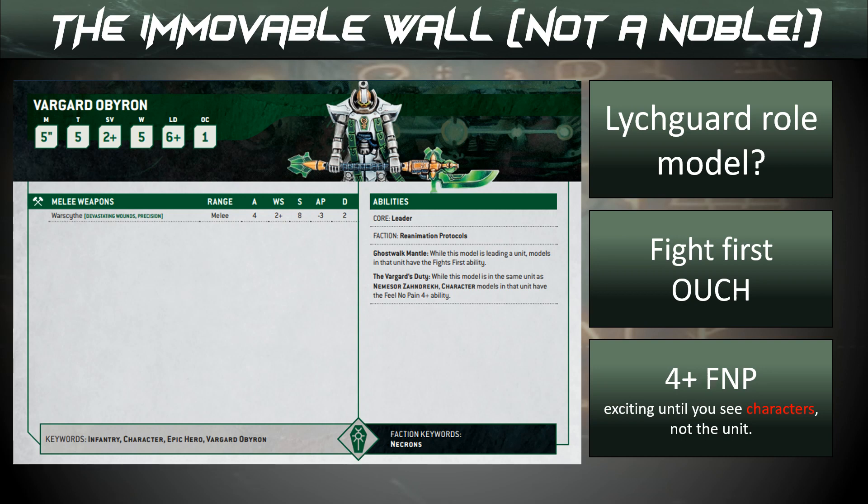I think he's some kind of Lich Guard role model — a big Lich Guard captain. He gives them Fight First, which is particularly nasty in 10th, especially on Sword and Boards. If you're charging the Sword and Boards, you're going to struggle to shoot them, and now they're going to hit you first. He also gives a 4+ feel no pain to characters — not to the units, just to characters — particularly useful for Nemesaur Zendrek, just in case any precision attacks come through. That is a particularly nasty combo.